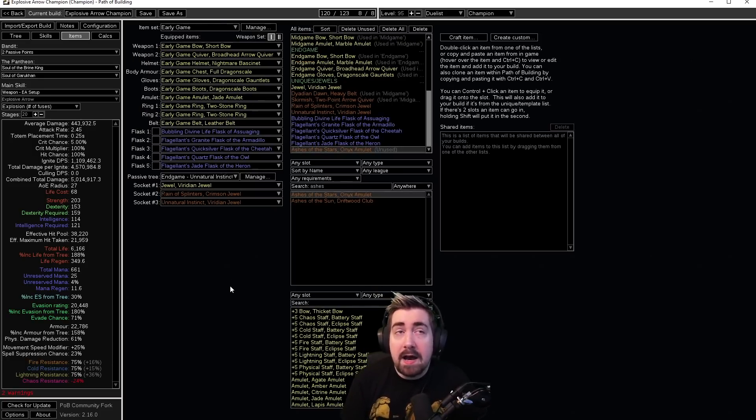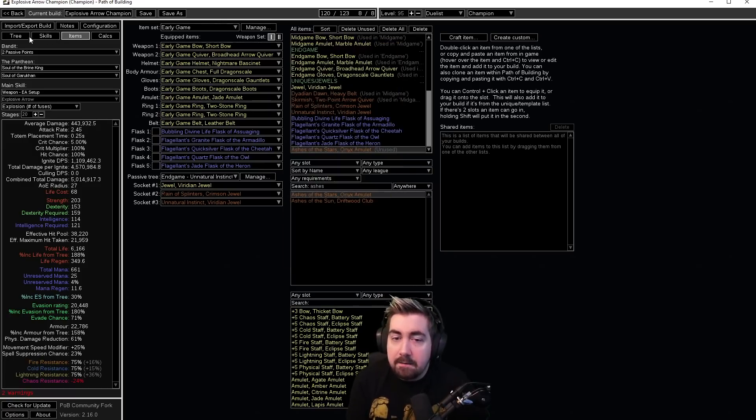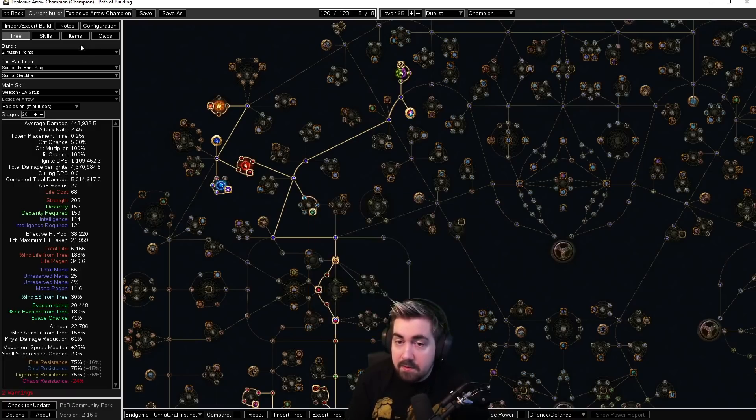We do not yet know how easily the new league will provide unique items. In Archnemesis it was completely free to get a Quill Rain and a Tabula — we do not have that luxury here. Just from seeing the Sentinel mods teased so far, I honestly don't think we'll get a large amount of uniques early. That said, it's not a big deal for this build. Early on you just want a short bow with attack speed, and later you'll want a plus-gems bow. We have a video linked on how to guarantee a plus-three gems bow. We want median attack speed because of the node Spiritual Command — 'Increases and Reductions to Minion Attack Speed also affect you' — giving us a large amount of attack speed, which is core to this build.